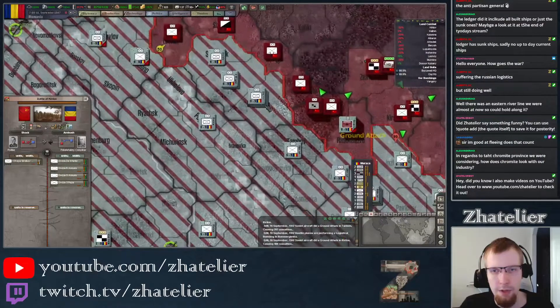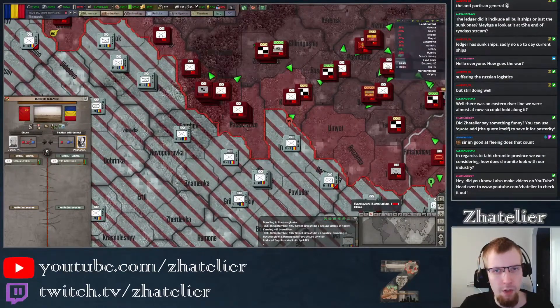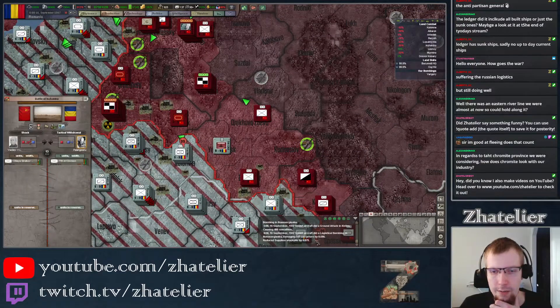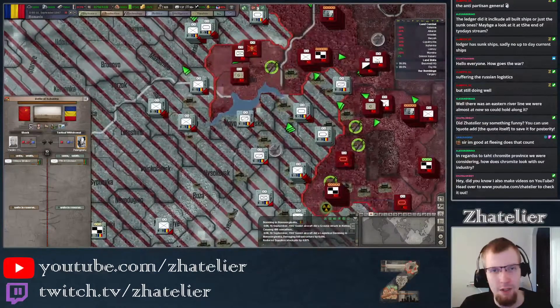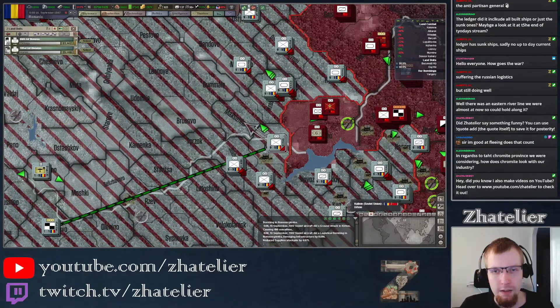At least we're holding on some of the ground here. Tactical bombing is damaging infrastructure, reducing supplies by five — or less than five actually. Oh bollocks — they are getting through Kalilin, aren't they? And we've got nothing to stop them. We are in catastrophe mode.